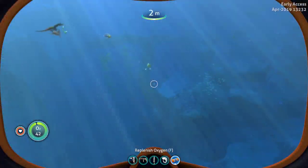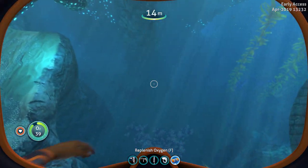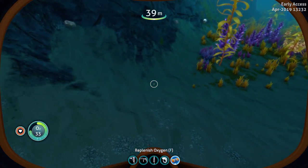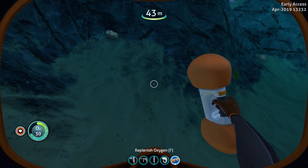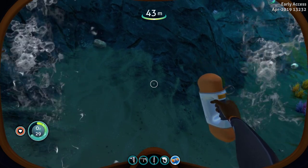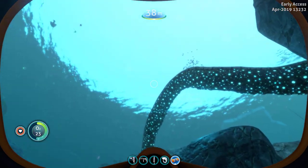Welcome to another Subnautica: Below Zero sneak peek — Air Bladder 2.0. Build an air bladder, get out in the water, and when you start running out of oxygen, go to the text above your console at the bottom and hit F, and it's supposed to give you oxygen.